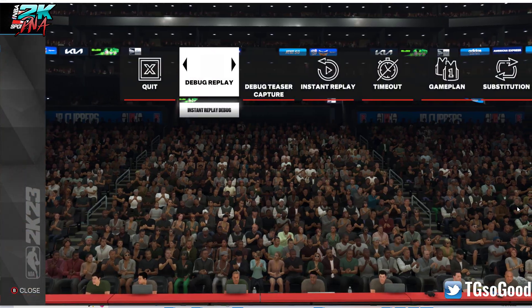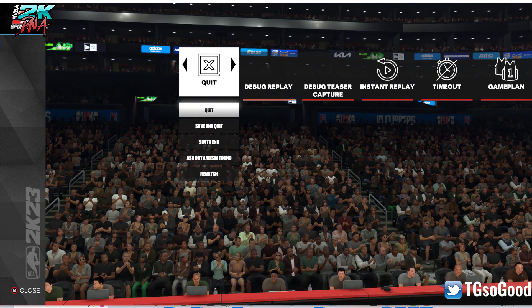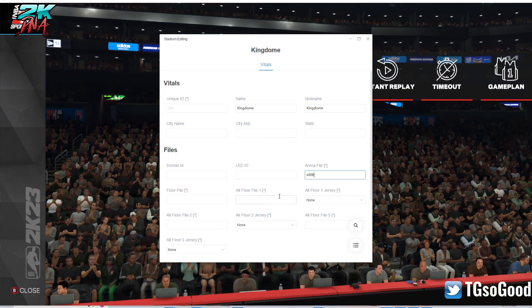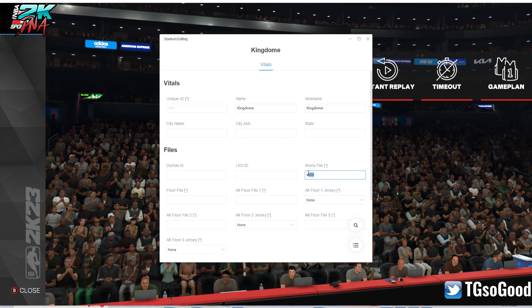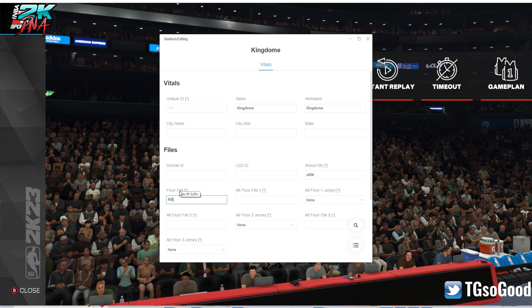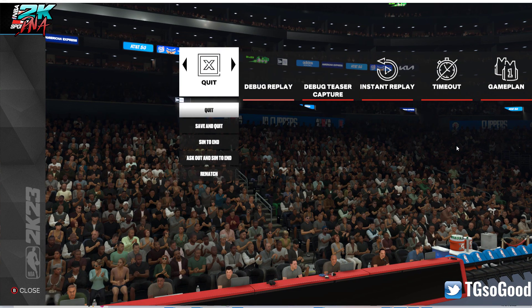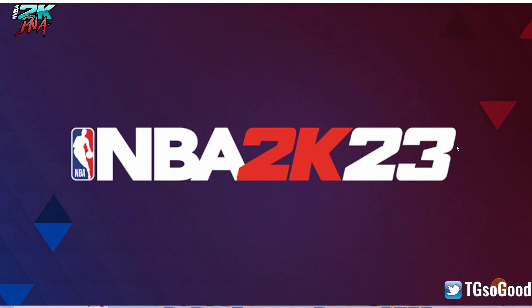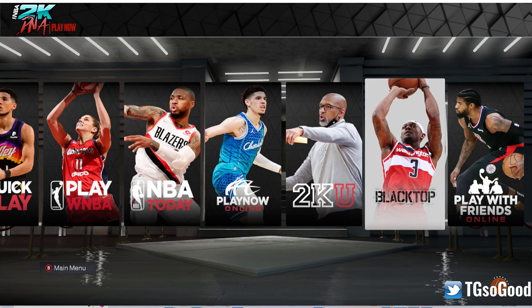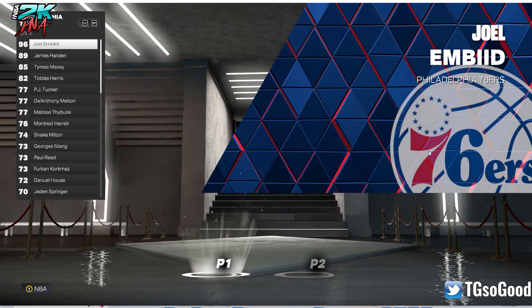With the Blacktop-type courts you don't need a floor, but with these real arenas you see it's an arena file but it doesn't have a floor file. So I need to put in the floor file name in order for it to work properly. Now I've literally just added a floor — you can go back and see where I added it.